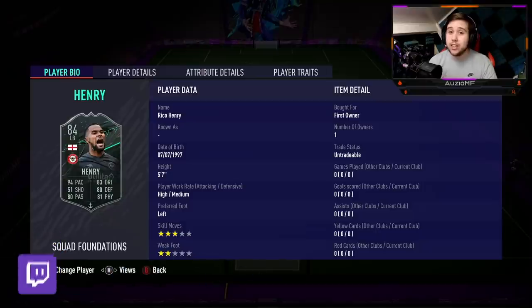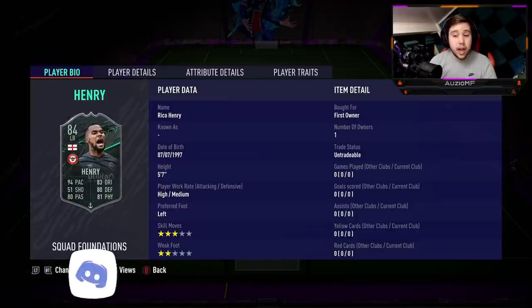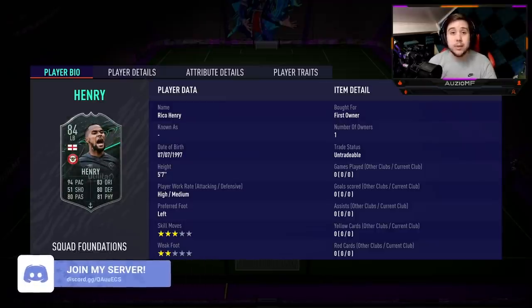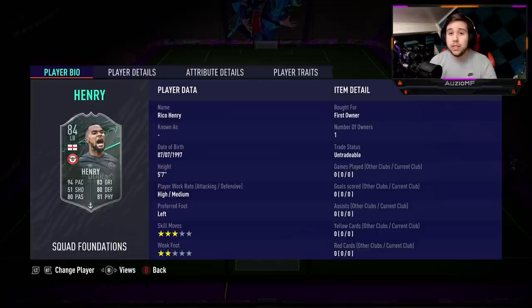This guy right here is looking absolutely insane. He's got 94 pace, 83 dribbling, 80 defending, 81 physicals, and 80 passing as well. It's going to make a lot of people's teams a bit different, simply because a lot of people are thinking of going for Ashley Cole in Icon Swaps just to get that strong link with Rooney. Now Henry has came out, a lot of people might decide to spend their Icon Swap tokens somewhere else.